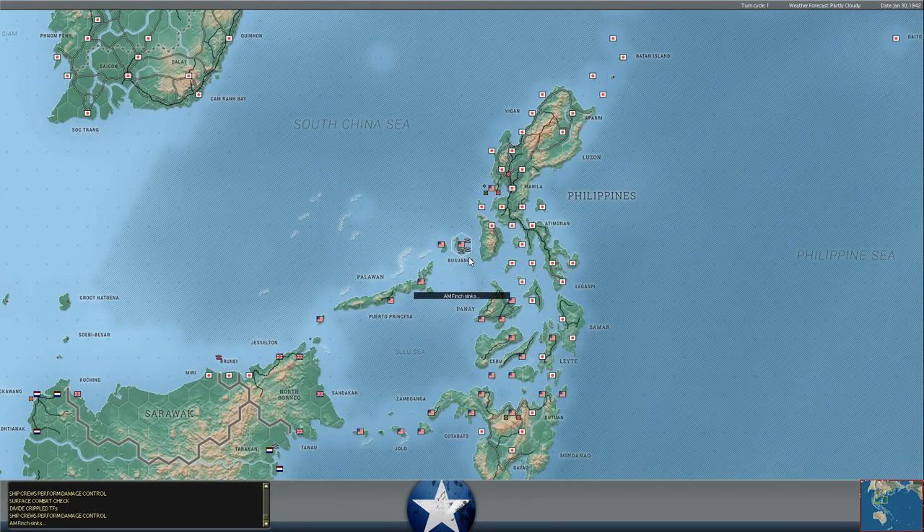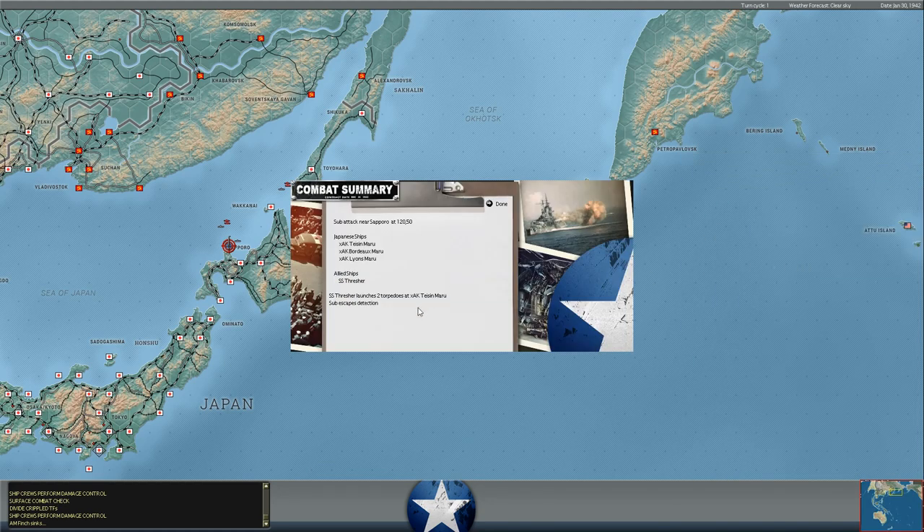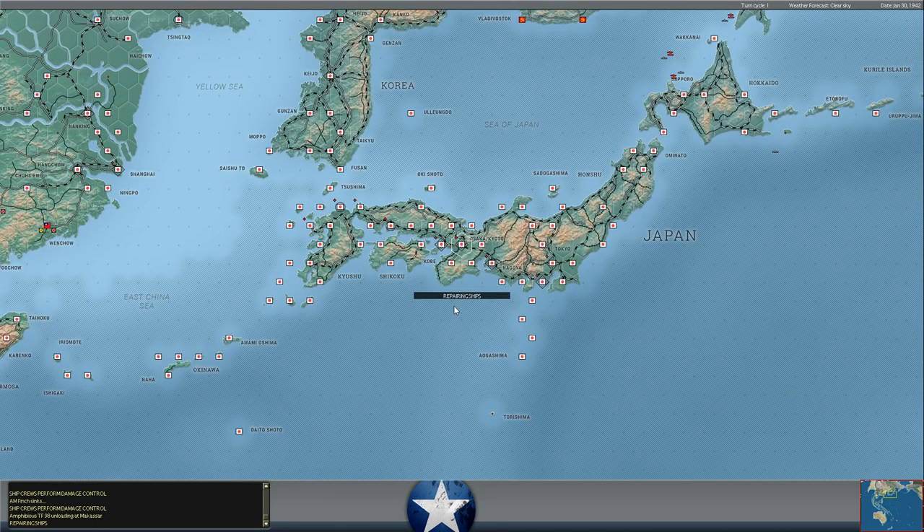Fires out of control — the AM Finch is sunk. Meanwhile, another hit-but-no-explosion here on a large cargo ship north of Hokkaido, I believe. The SS Thresher puts a torpedo into the side of a Japanese cargo ship and fails to do any damage. More troops unloading at Mascar.